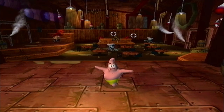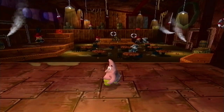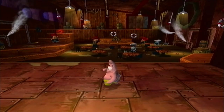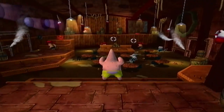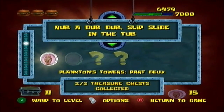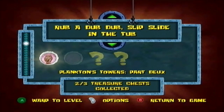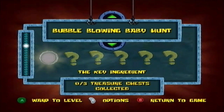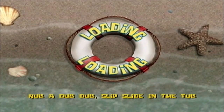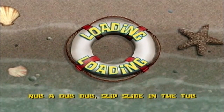However, when you upgrade it, it has a whole new purpose to it, actually. We'll be getting to that as soon as we upgrade. But for now, we are going to go back to Rub-a-Dub-Dub Slip Slide in the Tub and take on the other three missions. I don't know if we will be able to do all three of them in this episode, but the next level is Bell-blowing Baby Hunts. That's the level we will be taking on as soon as we're done with this.